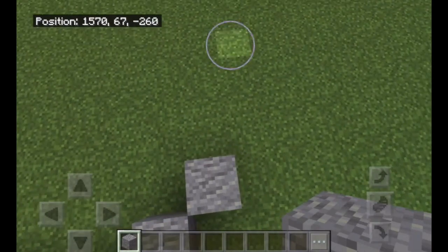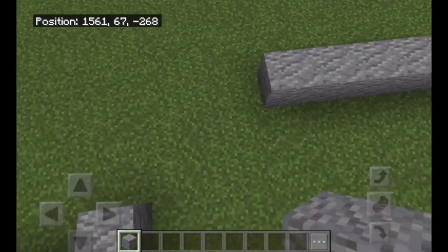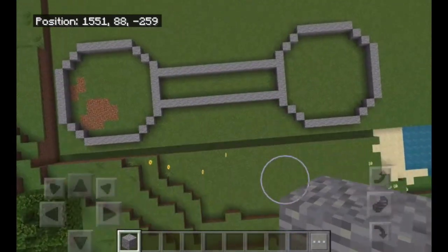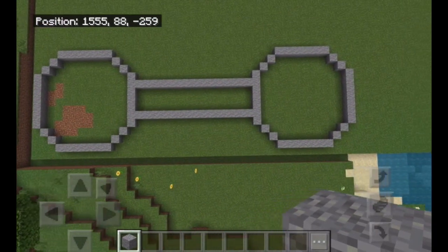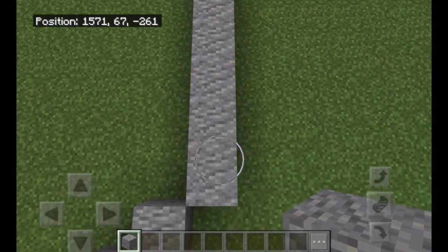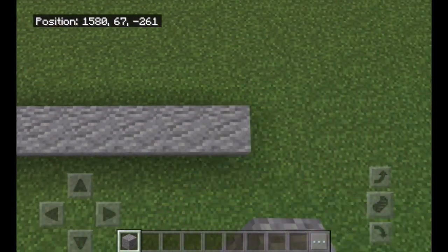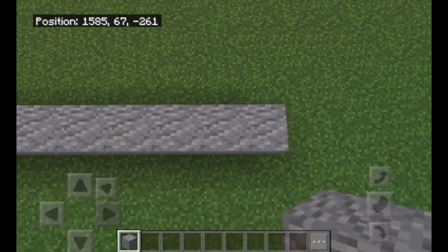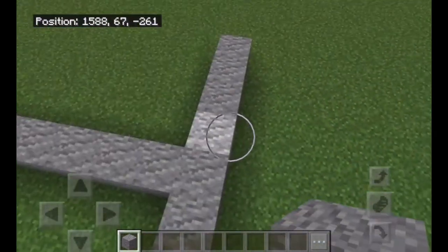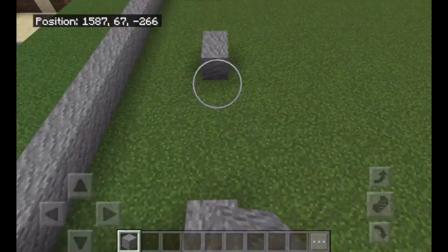Another two, another seven. Then counting through to fifteen — one, two, three, four, five, six, seven, eight, nine, ten, eleven, twelve, thirteen, fourteen, fifteen. Then we're just going to make another seven — one through seven — and on this block we're just going to build back to the other circle we made.